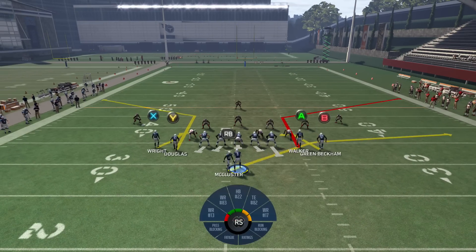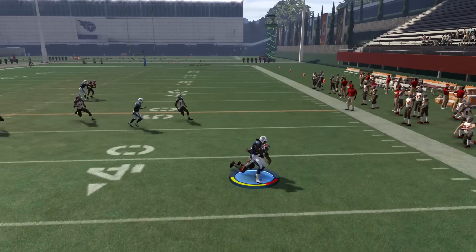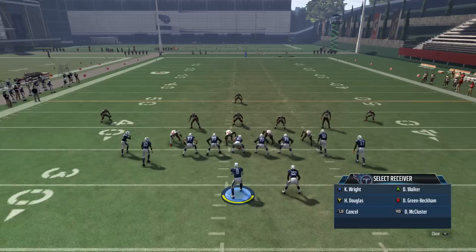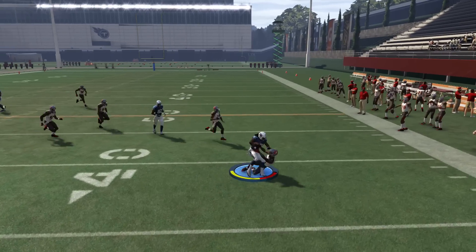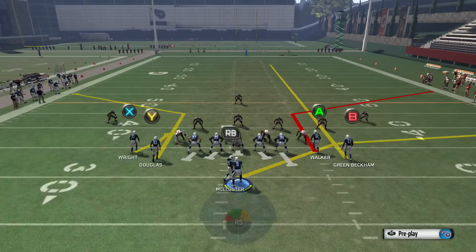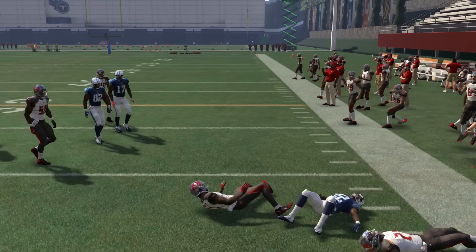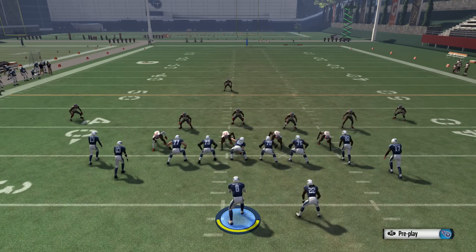If you really want to throw to the running back, put him to the wide side of the field - watch how differently it plays. You can throw the route to the running back out of the backfield and pick up the easiest four or five yards in the game. A lot of players don't know that if you streak off the flat zones on the wide side, the defenders chase deep and you can throw out to the perimeter with ease.